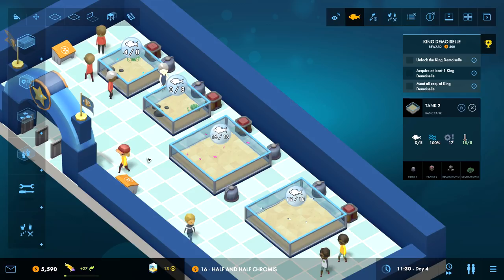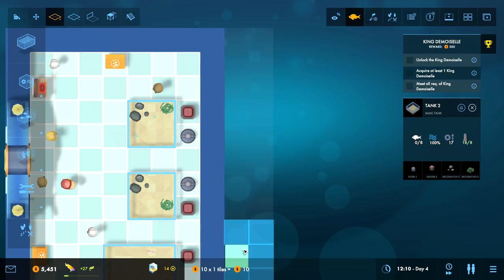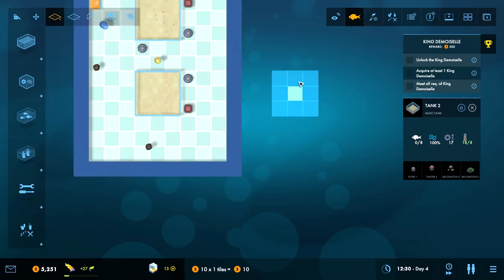I'm getting prestige points - I'm famous. How are we doing on money? Each of these tiles costs me 10 to grow. So growing the aquarium's not super expensive so far.